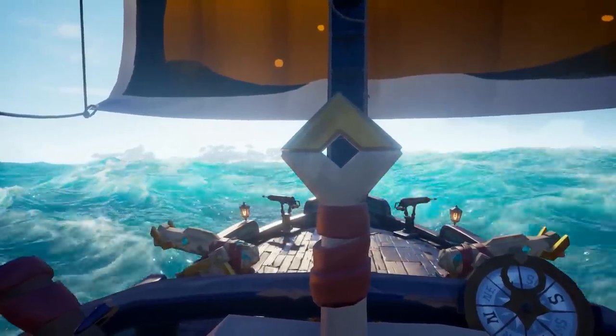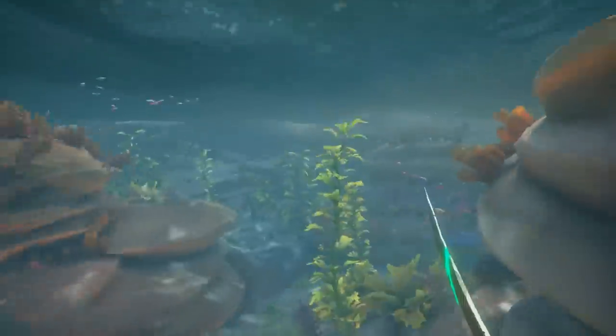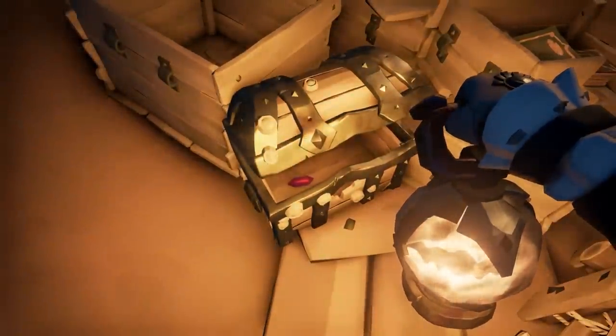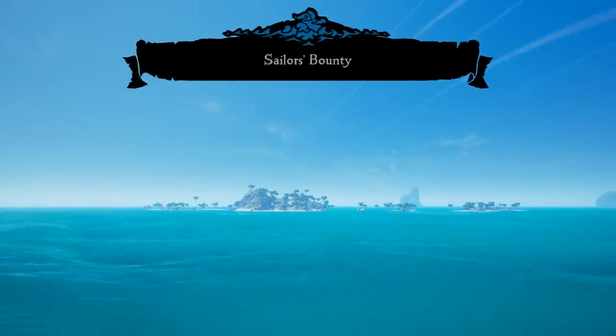Then, next in the sequence would be K9. Once you get there, dive in the middle of the island and swim into this cave here. Swim all the way through, and then eventually the roof will open up, swim up, and then run down this hallway. And you'll find the second Shroudstone at the end — or first, or whatever. Then the final Shroudstone is at Sailor's Bounty.